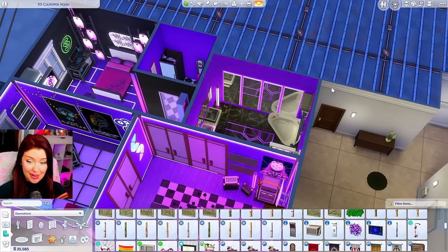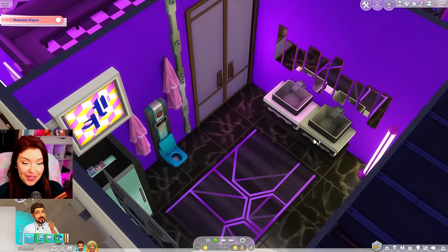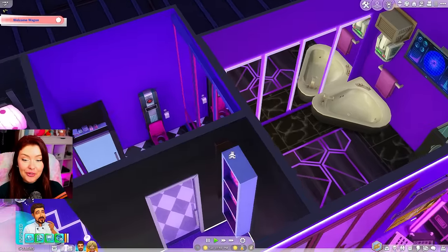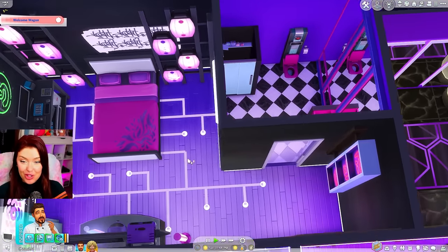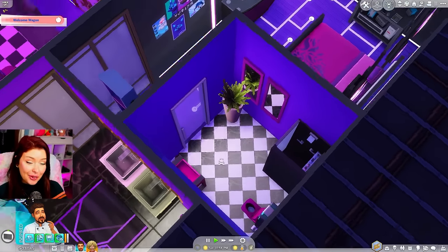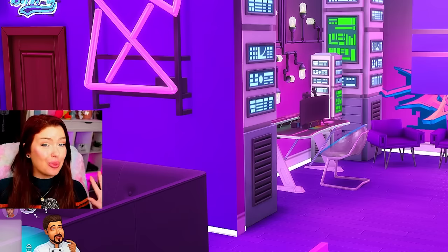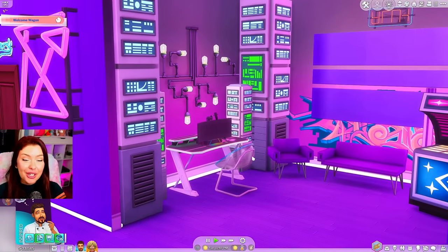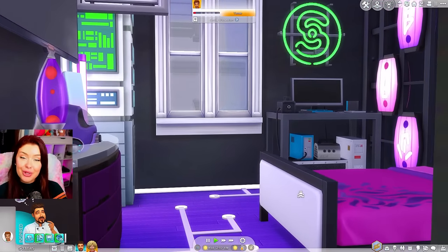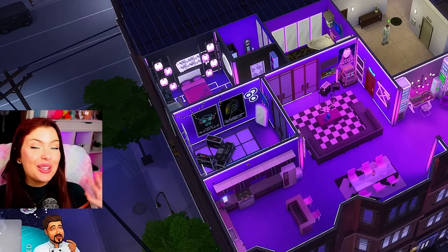I went ahead and did the bathrooms off camera because as cool as this is, it was really starting to bug my eyes. We've got a really big bathroom in here with everything — multiple sinks, the robot toilet, a shower on this side, and a bathtub. Then over here on this side I did another one just for the bedroom, with the robot toilet again and a shower. A lot less going on in there than the rest of the rooms, but I think this really turned out cool. It was fun to do something a little bit different. Very opposite builds that we did today — let me know which one was your favorite down below. Did you like the preppy one or the cyberpunk one better? Let me know if you want to see me do more of these, and if you liked the video don't forget to like, comment, and subscribe. Thank you guys so much for watching!